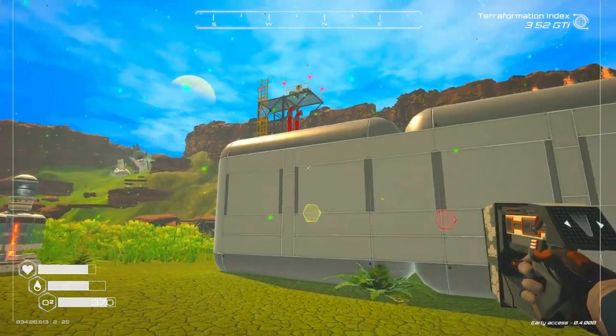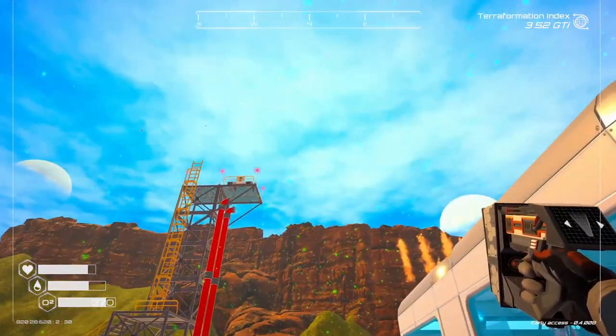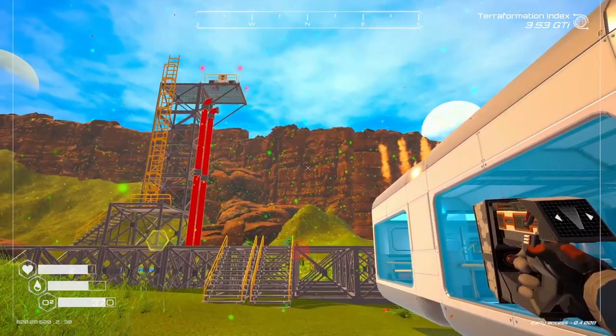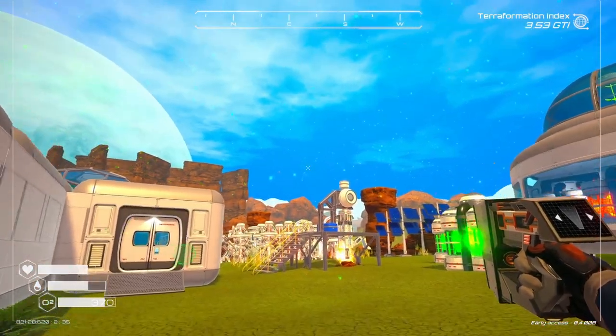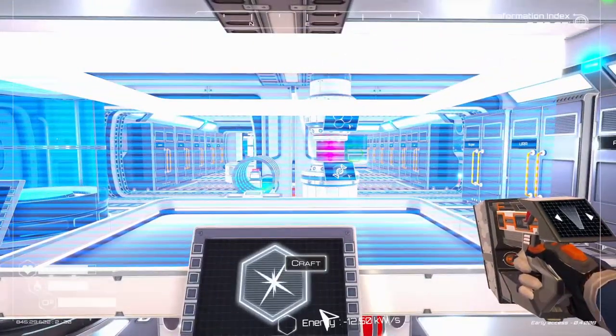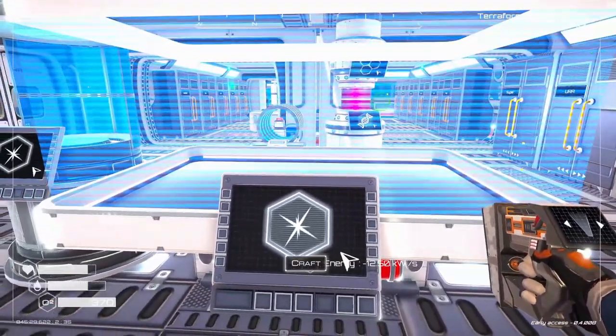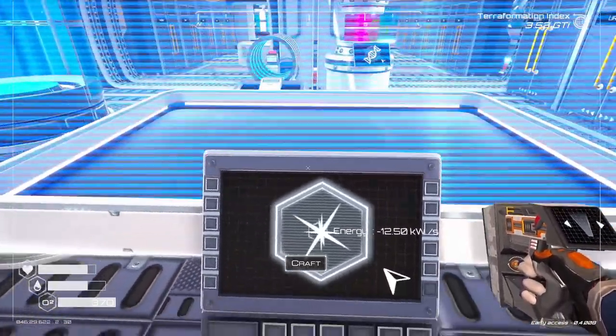Welcome back to Planet Crafter. I just launched a couple rockets — a biomass rocket and then one that's going to pull in the uranium. I was thinking, I wonder if we can get on a rocket. Like if we jump on top of it, how high would it take us into the atmosphere?